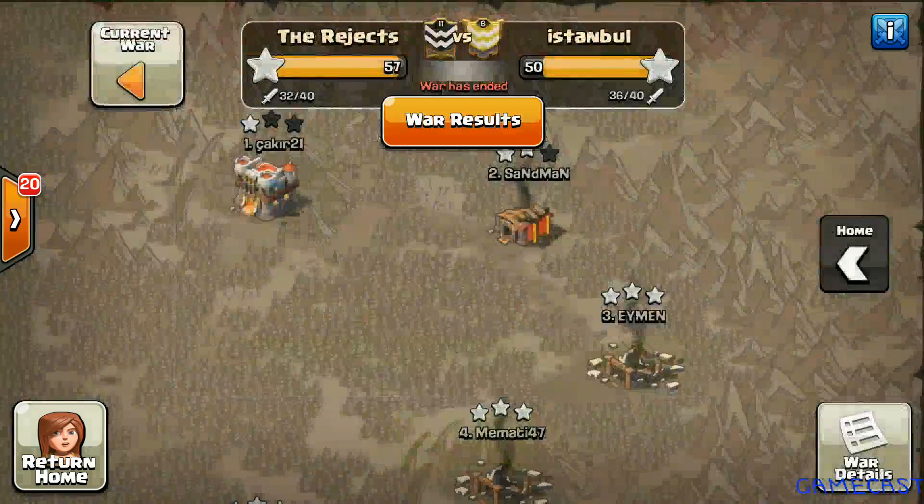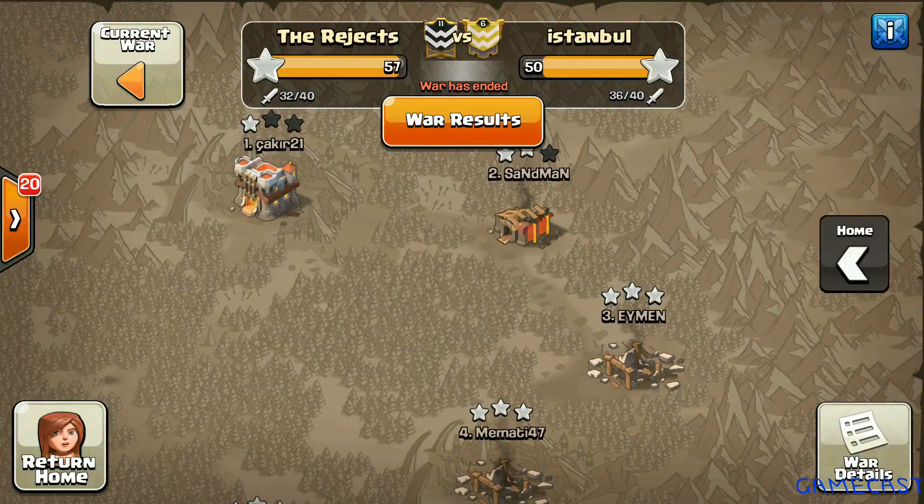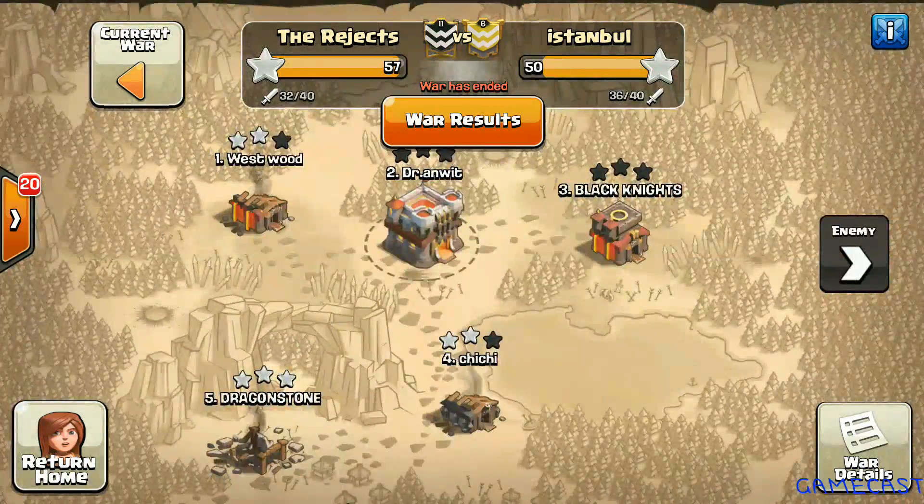Istanbul came into this war with one Town Hall 11, three Town Hall 10s, followed by six Town Hall 9s and the rest being lower Town Hall levels. Whereas we came in with one Town Hall 11, two Town Hall 10s, four Town Hall 9s and the rest at lower levels. We were clearly overshadowed in the Town Hall 9 department and had to use a few deep attacks to clean up.